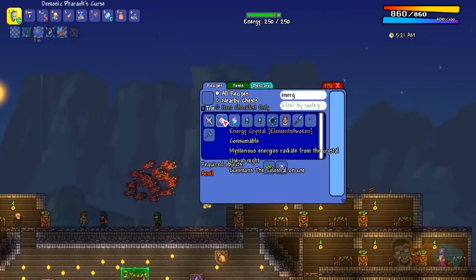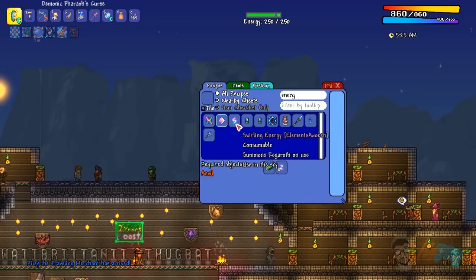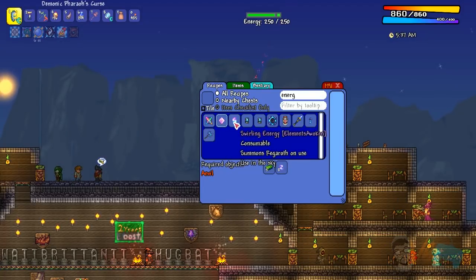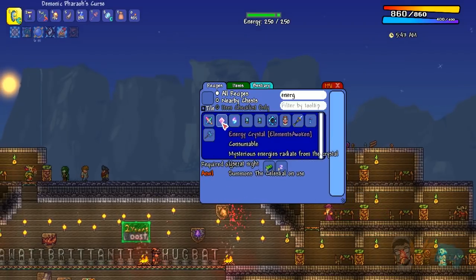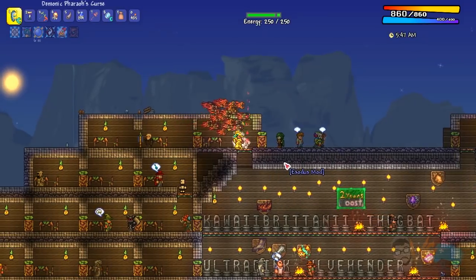Let's do this. So it's also from Elements of Awoken, right? Let me see what else we got. Oh, Elements of Awoken — two Elements of Awoken. Wow, which one do we do? That's interesting. So here's energy crystal — swirling energy. Now that requires sky essence. Oh that's interesting. Let's just try this energy crystal — we have all the chlorophyte and some soul of nights.